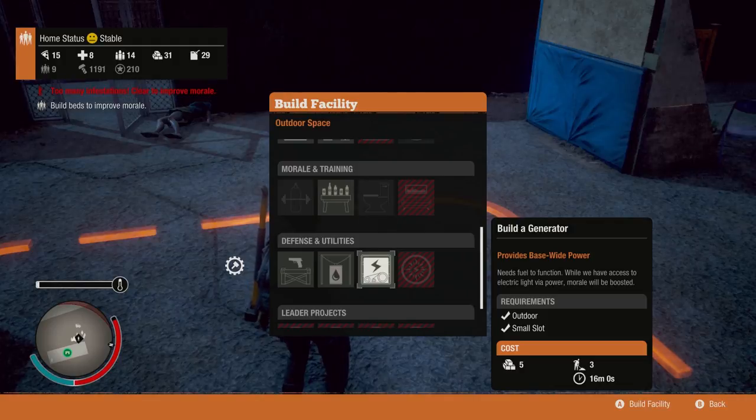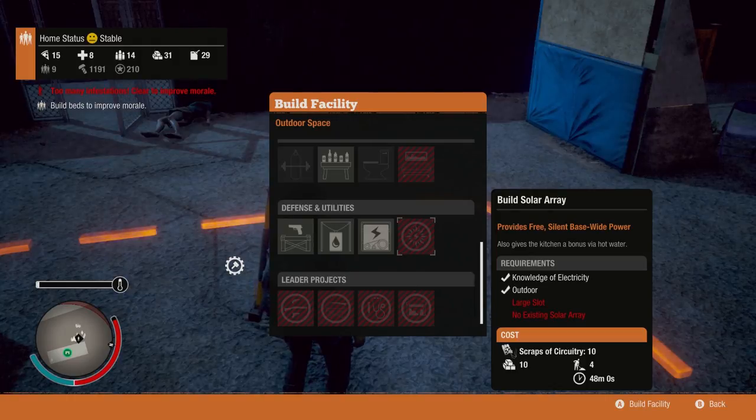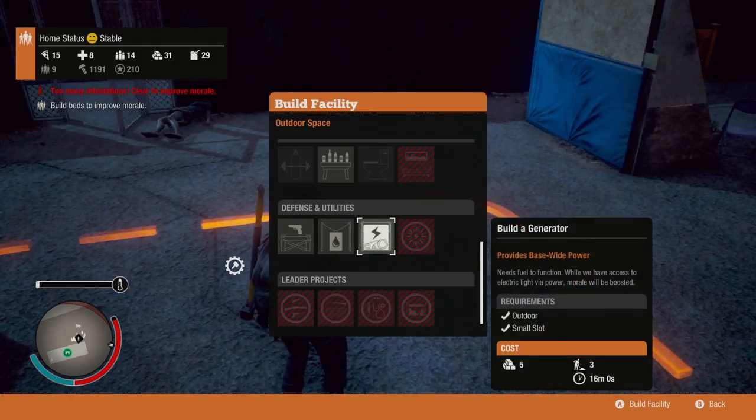So the generator is basically the beginner's choice. The second choice is actually gonna be the solar array, which is right here. The solar array is what I have at the moment.